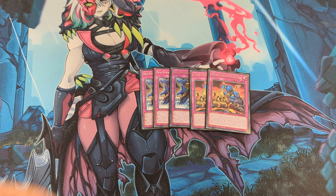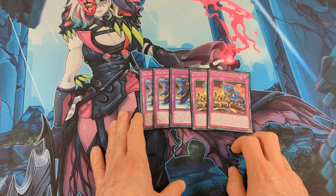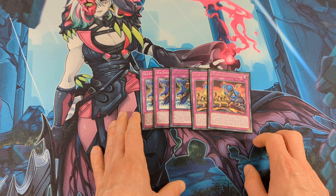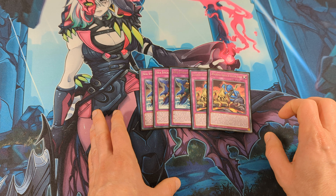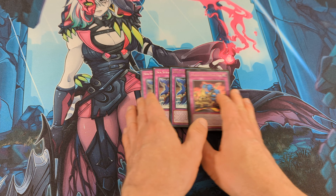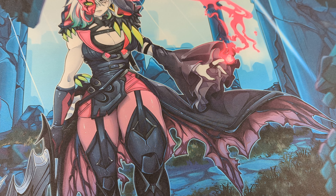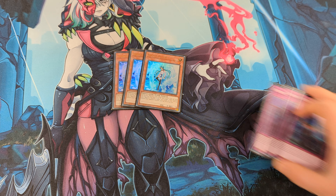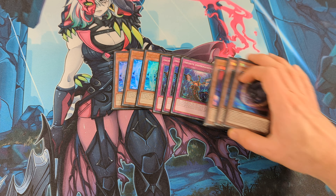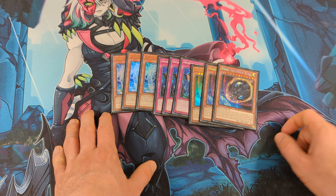Next, 2 Foolish Burial Goods. With this card I can send Ice Barrier to the graveyard, and by banishing Ice Barrier I can search a water monster from the deck. Next, 3 Steel Style Attack. This card protects my monsters from being destroyed by battle if their original level is level 4 or higher. And also, it protects the back row.